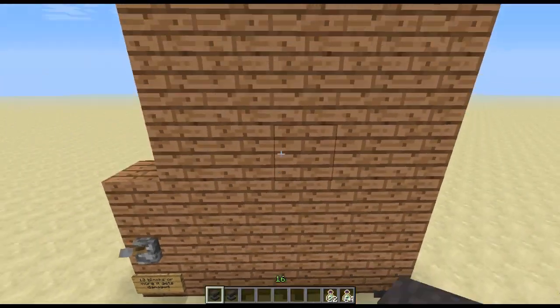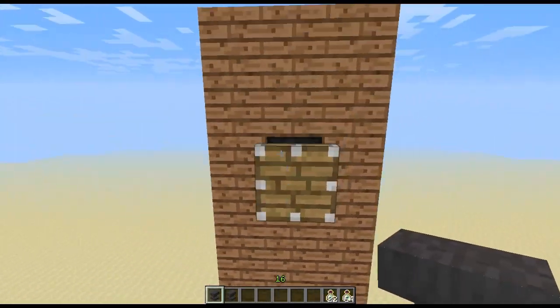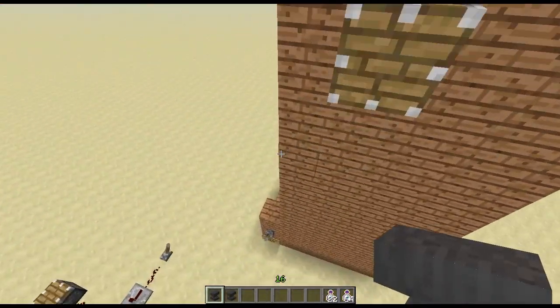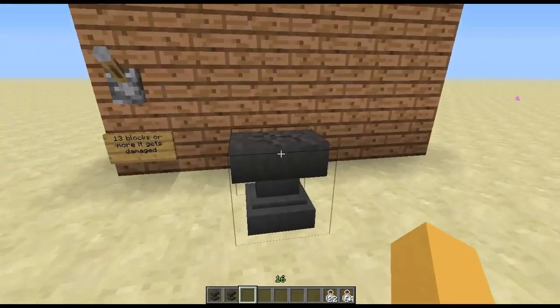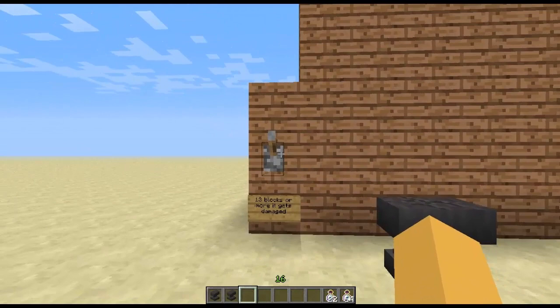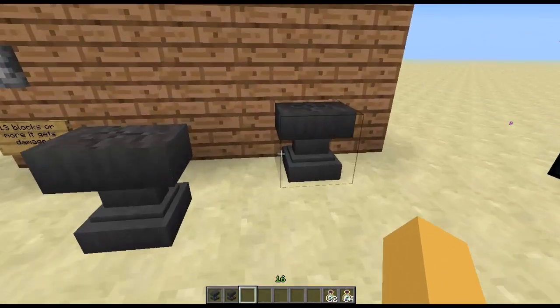Let me do that again real quick. Watch out — bam! And yeah, so there we go, demonstrating the anvil fall damage mechanic.